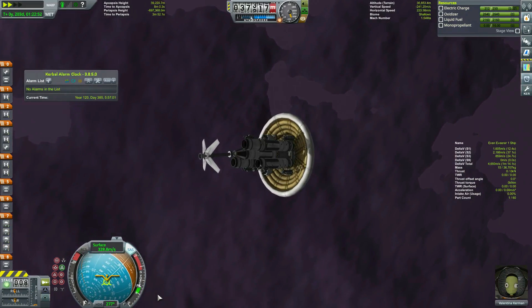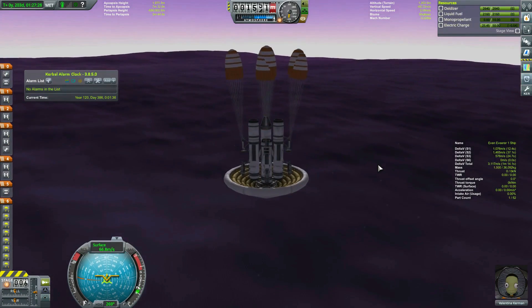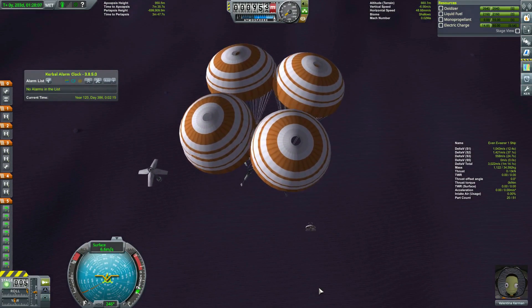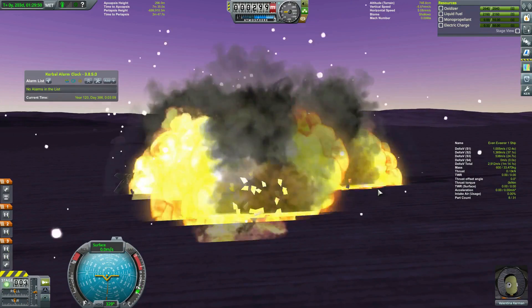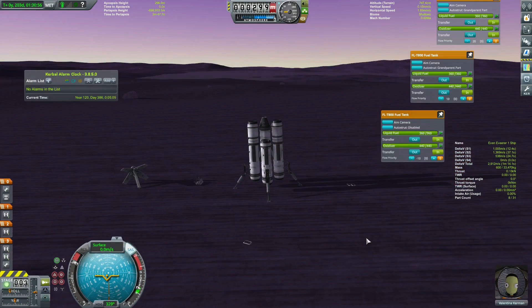And then we come down again — and annoyingly, miss all of that continent again. But I am coming down on land, at least. I pop the chutes, ditch the Mary Poppins umbrella, lose the heat shield, fail to get clocked in the head with the air brakes, and come to a landing just shy of 300 meters off of sea level. This should be a cakewalk, right?